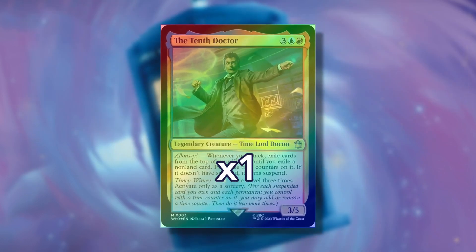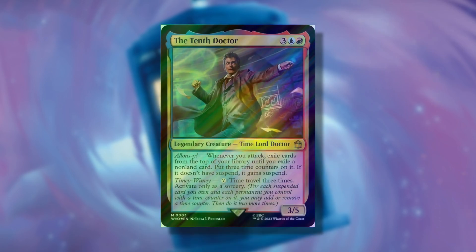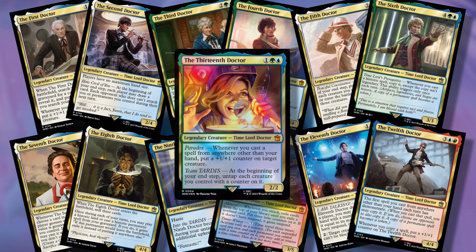In the second slot, you get one traditional foil doctor card, with a 10% chance or 1 in 10 packs for it to appear in Surge foil. There is a total of 13 unique doctor cards and any of them can be found in this slot, all with the same chance and odds — a 7.7% chance or 1 in 13 packs to find a specific one.